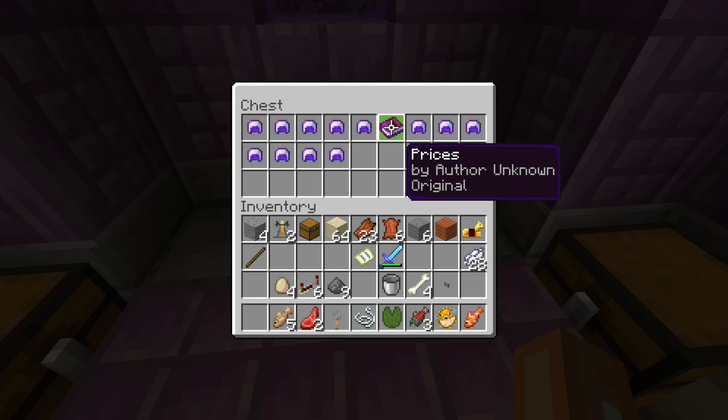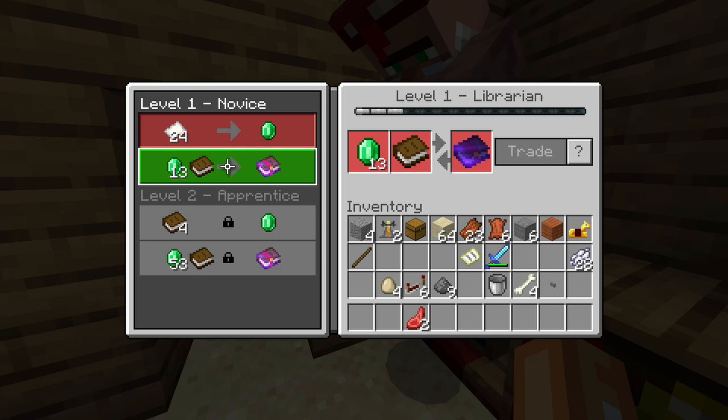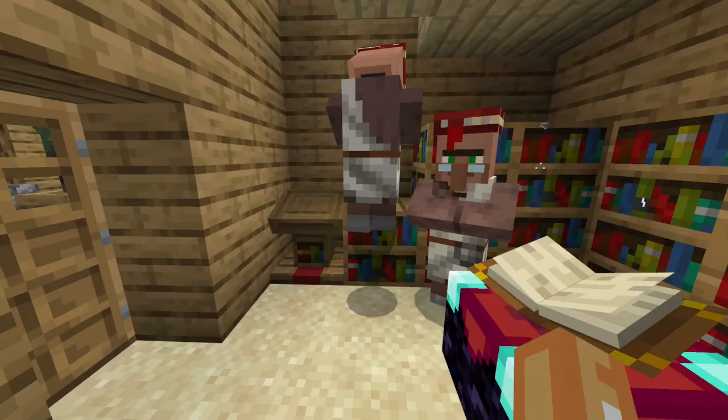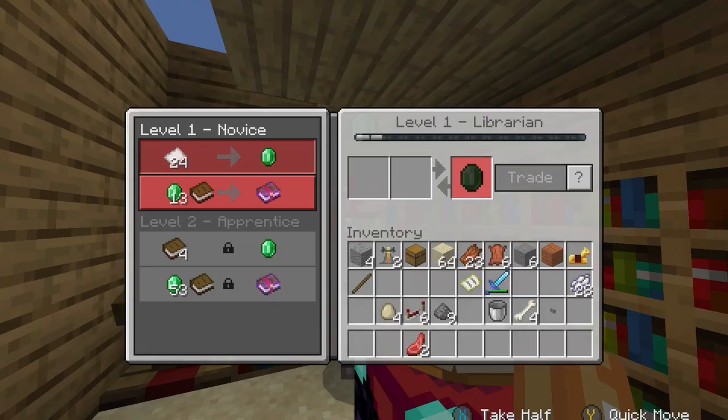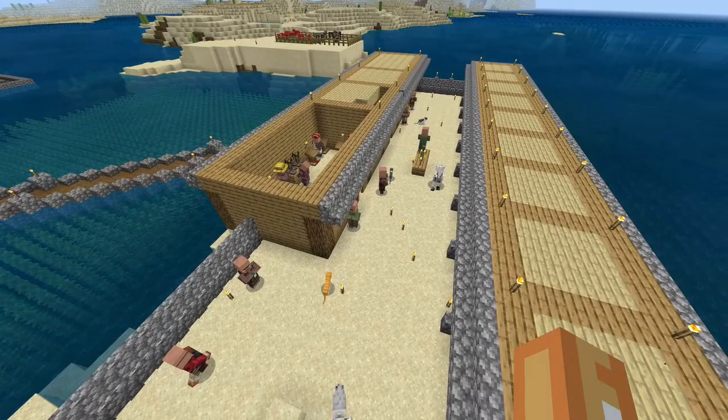I decided to save the best till last — villager trades are definitely the best way to acquire Mending books. You've got to max out the trades with the villager, and eventually they'll give you either a decent trade or not a very good trade for a Mending book, but either way you will get a Mending book. This is definitely the best way — I think a lot of people would agree. Get yourself some villagers, go online, have a look at some villager breeders and get one of those made, because this is probably the most efficient way to get Mending.